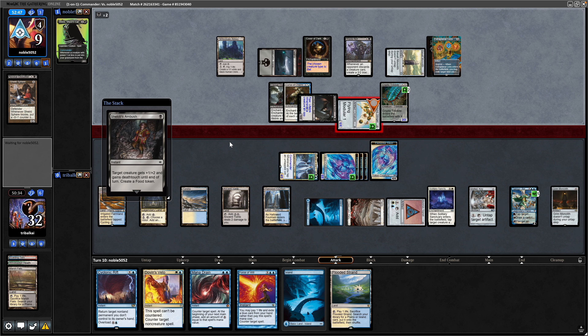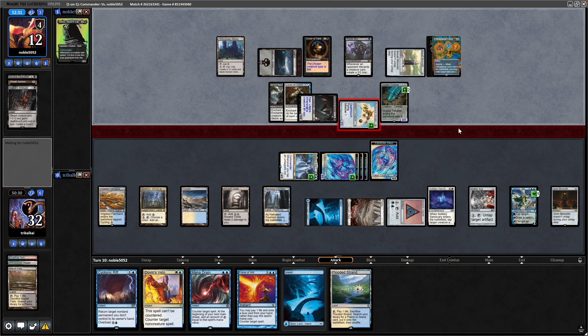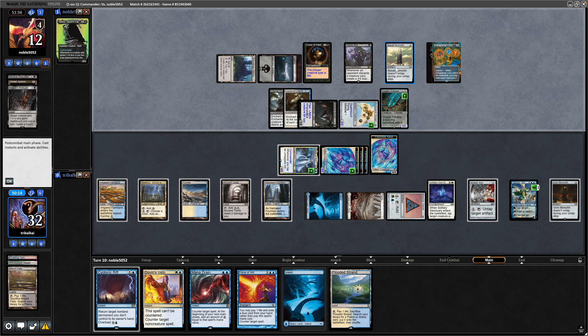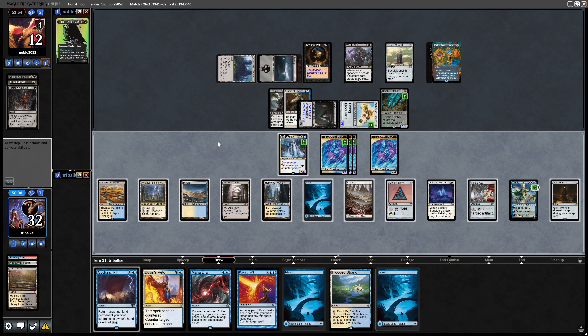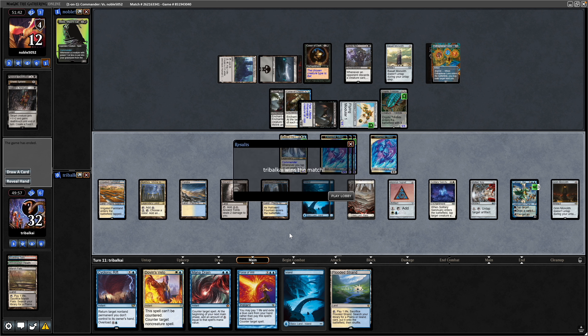Not particularly bothered about the Ambush in all honesty. They do have floating mana, so they crack the food token before passing to the blocking phase, gaining 3 life. They removed a plus counter with the Cryptic Trilobite's ability to untap the Basalt Monolith. Looks like we're going wide on our opponent here. Another land for us — that pretty much sums this game up. Our opponent had worse luck than we did and decided to scoop it up before we get to turning everything sideways.